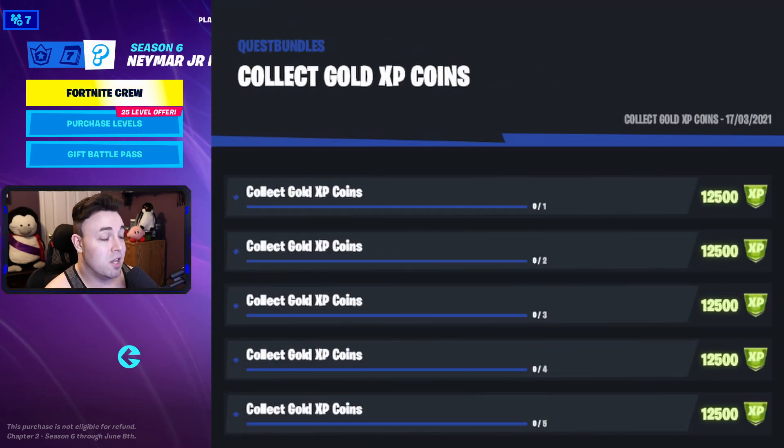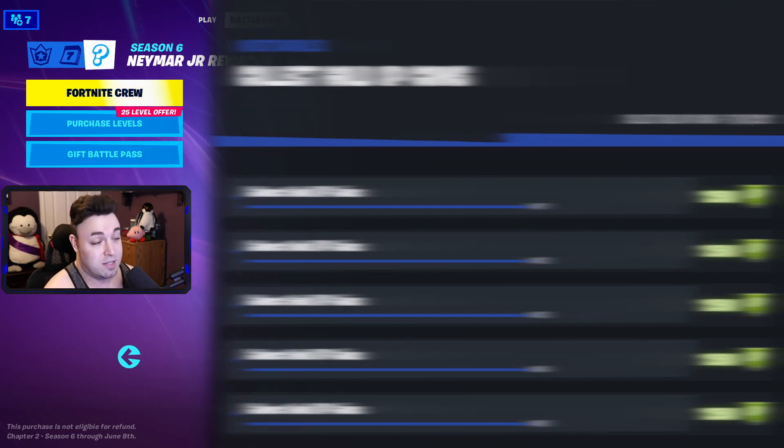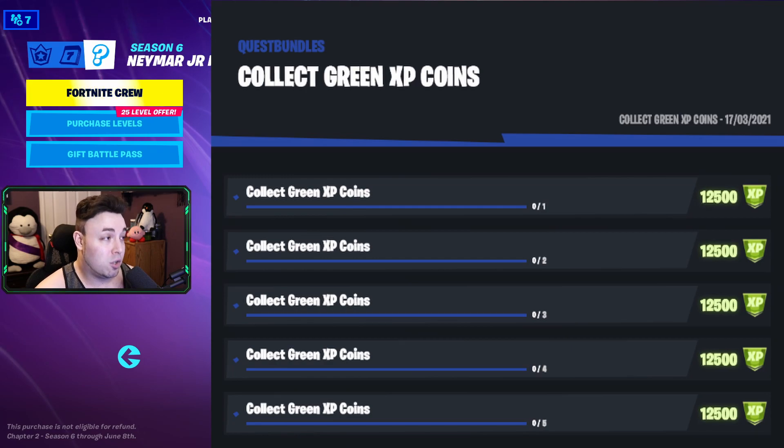Then we got ourselves collect gold XP coins, starting at 1, 2, 3, 4, and then 5. Following that is collect green XP coins — also 1, 2, 3, 4, and 5. When the XP coins get released, those values could change or they could stay the same.